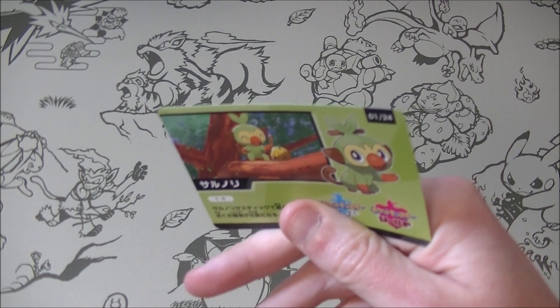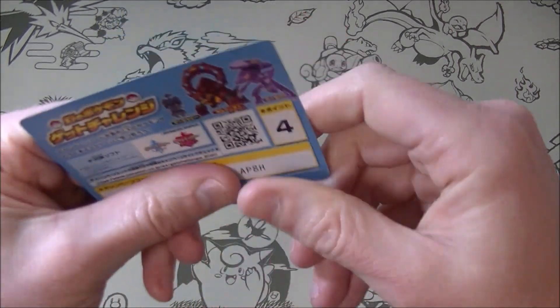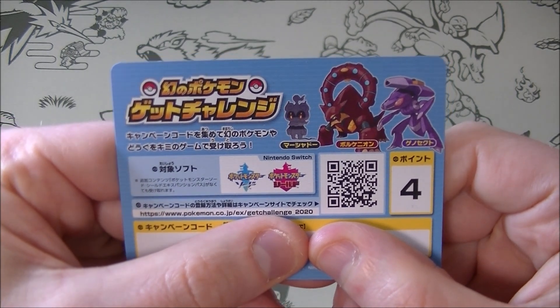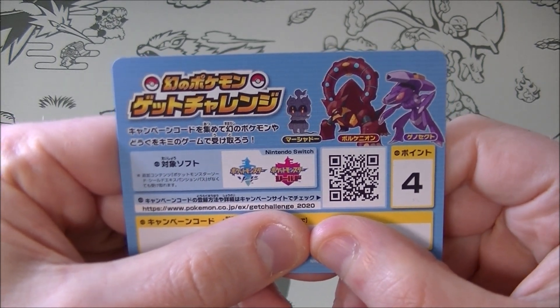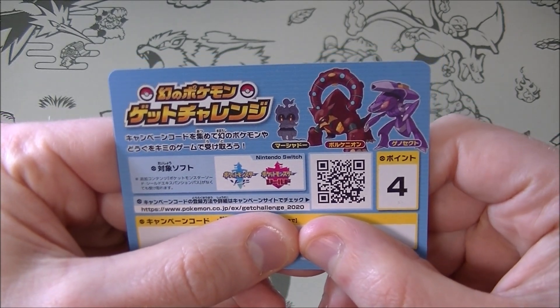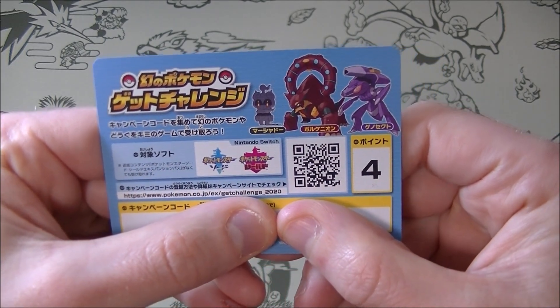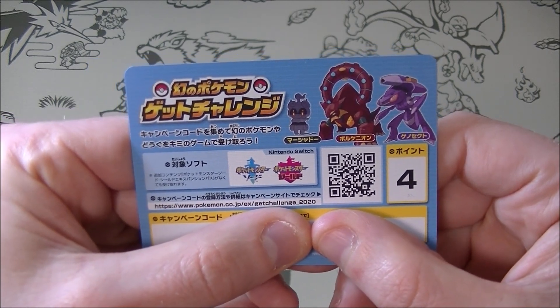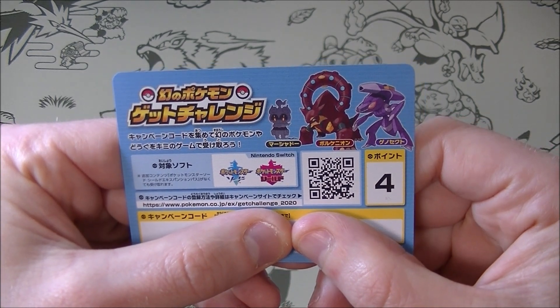Just while I explain the deal. Basically this QR code just takes you to the website, but what happens is if you put in this code which is under here, it will give you 4 points, and if you collect up to 30 points you can get a bunch of prizes which you can claim in Sword and Shield.